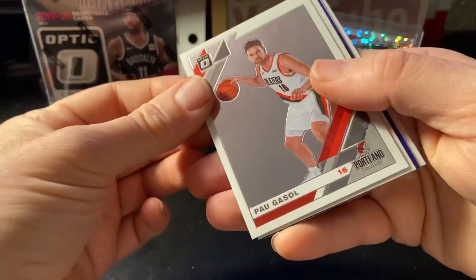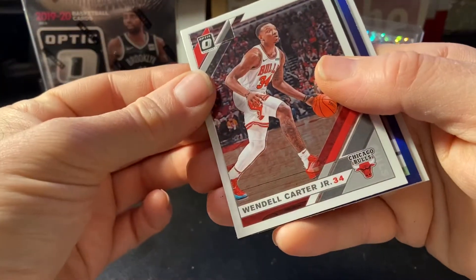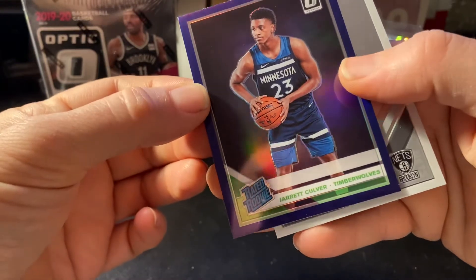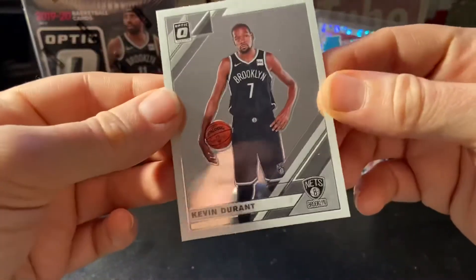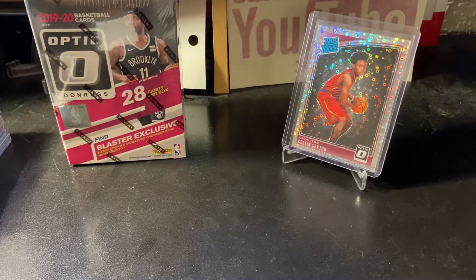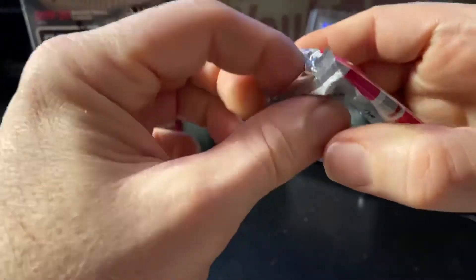We got a Paul Gasol, a Wendell Carter Jr., we got a purple rated rookie of Jarrett Culver — I'll have to check that out — and there's a Kevin Durant base. That's cool. I have a small PC of Kevin Durant, nothing major, so that'll go in the old binder. And then here's our last regular pack.